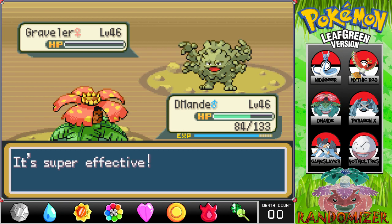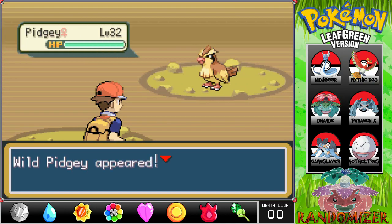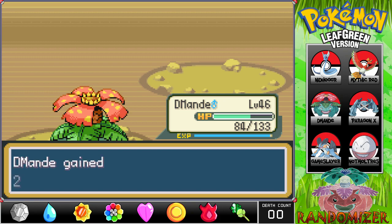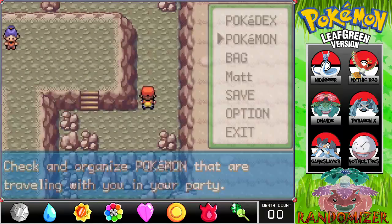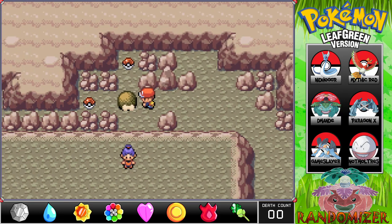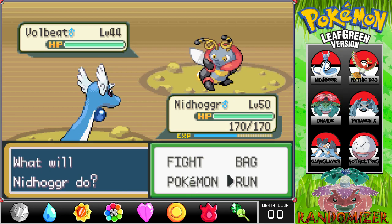Let's put Nidhogg up front to get him some experience. A Pidgey in here — get out! That's still a level though, which is good. What I'm hoping to do in Victory Road is raise Nidhogg to the point where he can evolve into Dragonite, so he's at full potential for the Elite Four. There's a choice puzzle here for an item, but let's fight things first. Then there's an Illumise — I don't really care enough to fight you, bye.